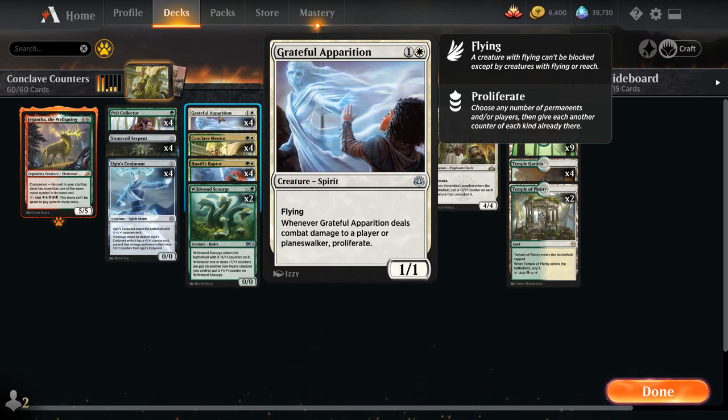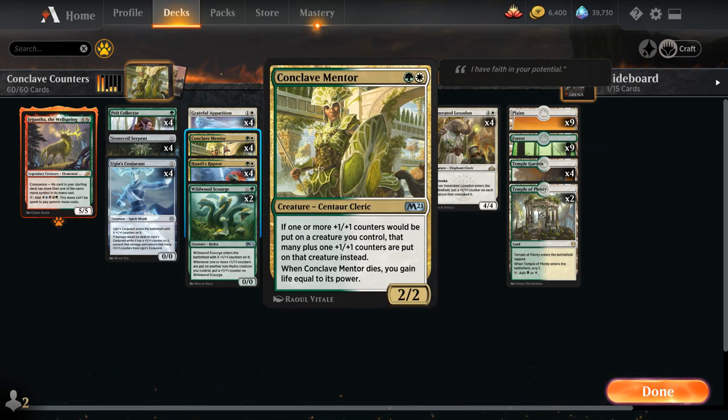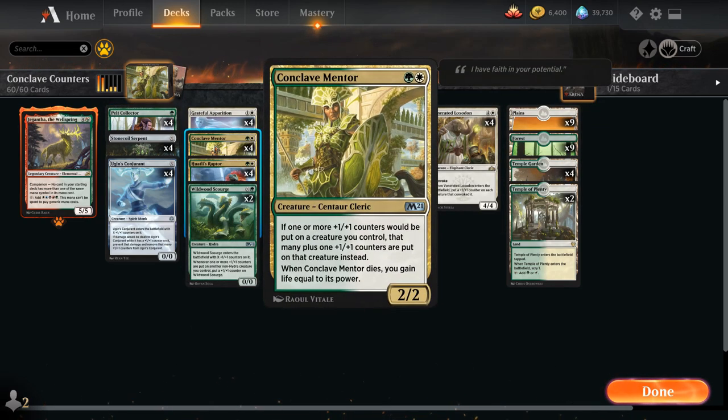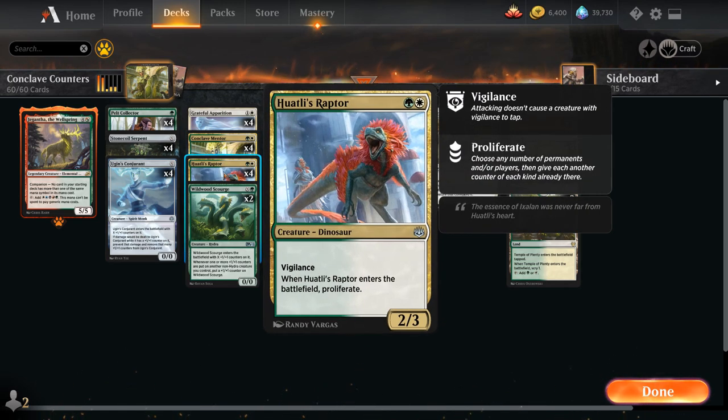The Grateful Apparition is one of those cards that if it goes unanswered can completely take over the game. Proliferate also synergizes with Conclave Mentor — if we have a Mentor in play and proliferate, we get to put two counters instead of just one. We also have the full playset of Watcher's Raptor, a 2-mana 2/3 with Vigilance that lets us proliferate on entry. Both the Raptor and Conclave Mentor are ways to turn a Pelt Collector into a 3/3 on turn two.